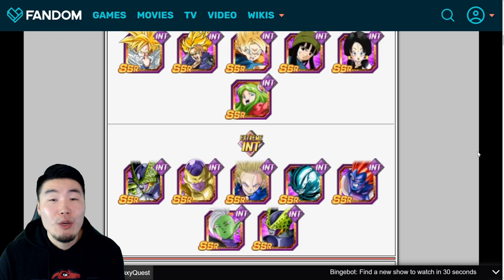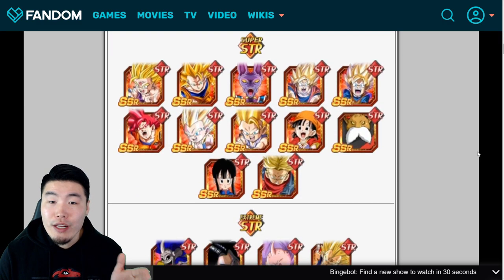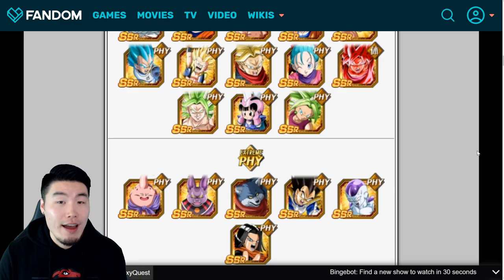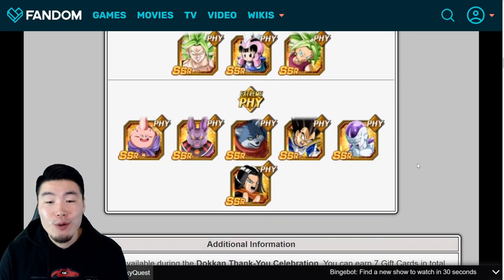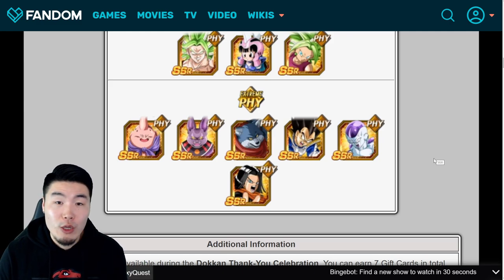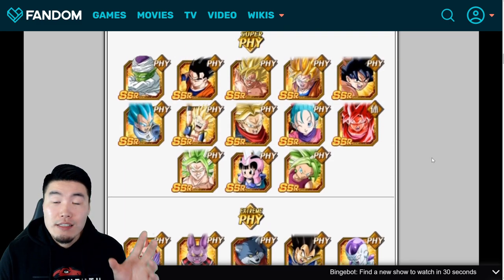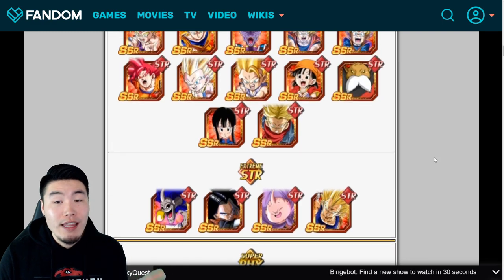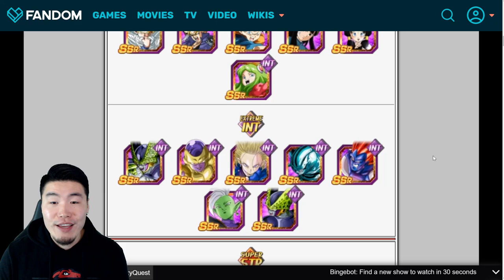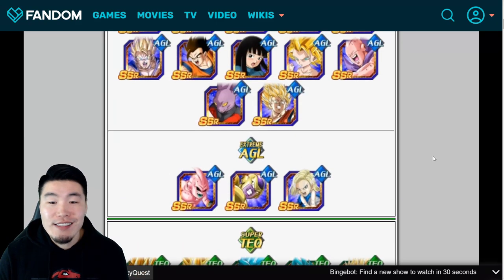Before we talk about any specific units, I think the best way to go about it is to start by picking units that you don't have instead of getting dupes. So if you're missing like four or five units from the pool and don't have any copies at all, start by getting those ones first. Then you can consider going for dupes for certain units.